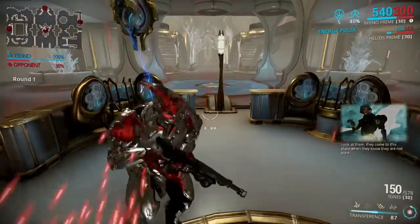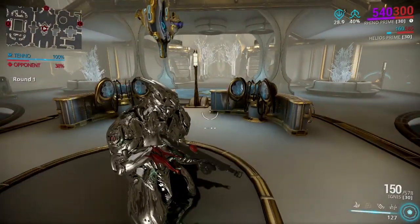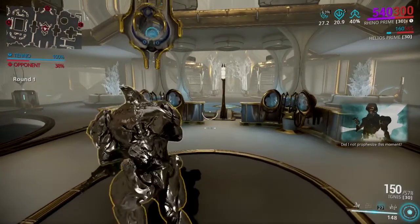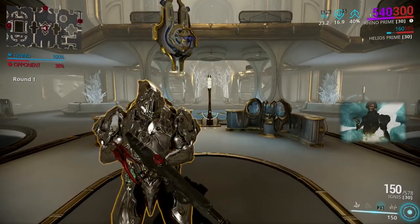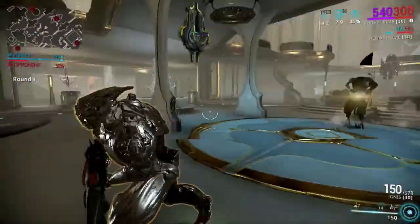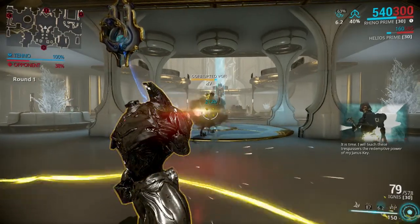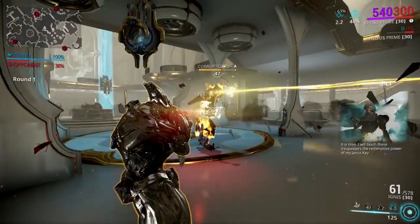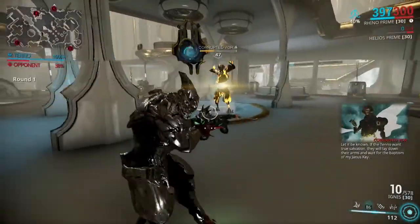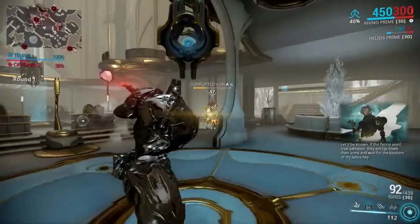Oh, this guy wants to fight? Alright, let's kill him real quick. I could finish him in two seconds with the Sarpa — oh, I don't have my Sarpa. If I had my Sarpa he would have been instantly dead. This is probably going to be a little more difficult with the setup I have running right now, because the Ignis doesn't really do that much damage to him, and the melee is kind of rough against him. If I had my Detron or the Sarpa I would have instantly killed him in two seconds.